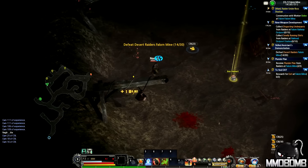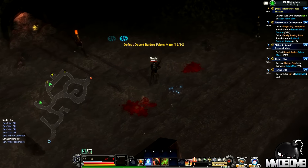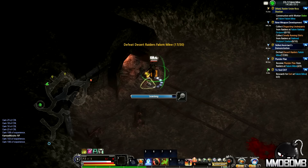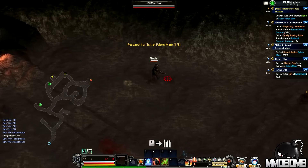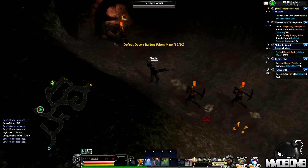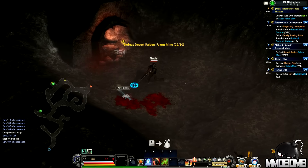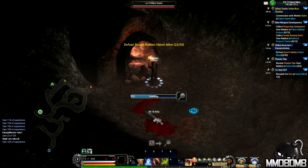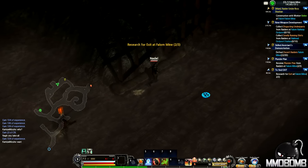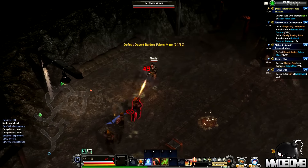I got an iron helmet and a bunch of credits. I'm going to leave that iron helmet there since bag space is a problem. We're searching the rocks for an exit. It's like hollow point bullets, man — people just go everywhere.